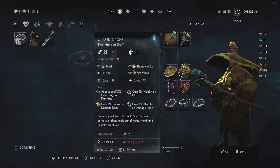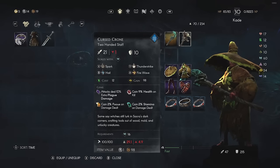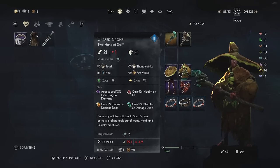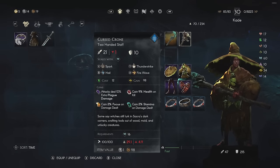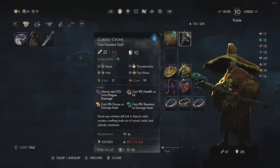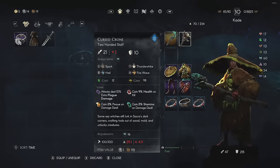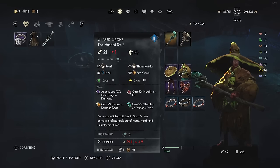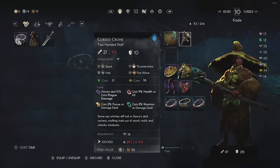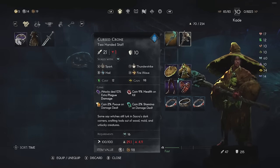Another advantage of normal weapons is that you can slot up to four gems on them. For instance, I have extra plague damage, but you can swap that for extra lightning, cold, or fire - the choice is yours. I also put 9% health on kill, 2% focus on damage dealt, and 2% stamina on damage dealt to top off my stamina for dodges and focus for damage.